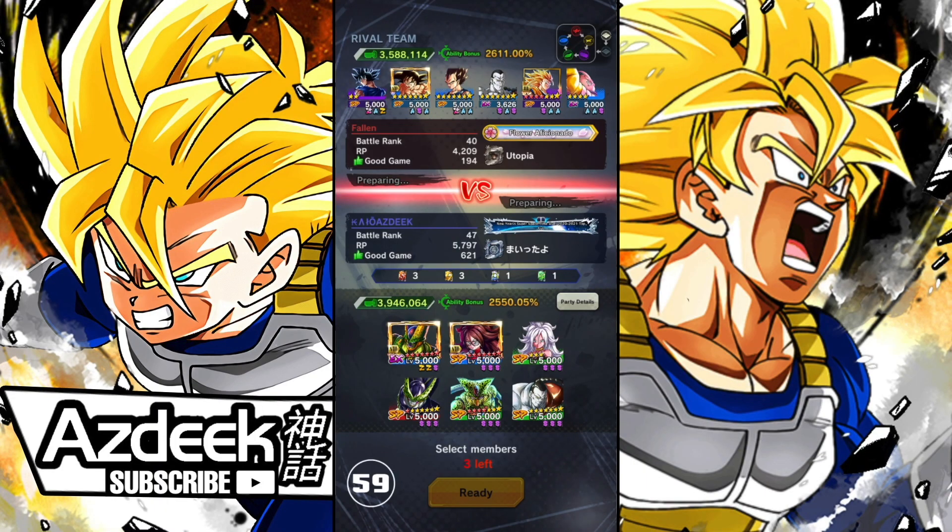For the next match, going against Fallen. He's running a blue-blue-purple setup. I'm going to be running my blue-blue-green, so I'm at a slight disadvantage. But I don't think this is a terrible matchup. I'm actually interested to see how well this team can do. Technically I am running an all-Regeneration team, so Super Saiyan 3 Goku is probably going to run wild here.